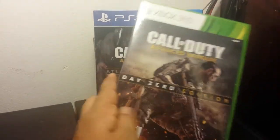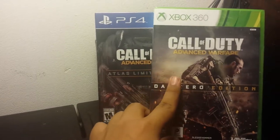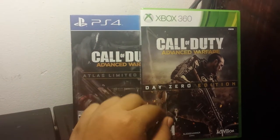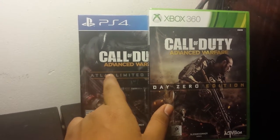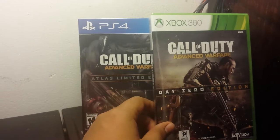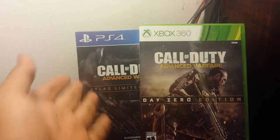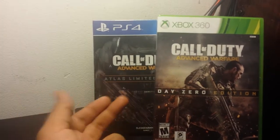I also picked up a copy for my friend — it's the standard Day Zero edition on the 360, so I will be playing today and seeing the differences between next gen and old gen. Mine is the PS4 Atlas Limited Edition. The standard Day Zero edition retails for $59.99, the Atlas Edition for $79.99, and the Atlas Pro retails for $119.99. The main difference is that the Atlas gets extra DLC, a steelbook, and extra content, while the Pro adds a season pass and comes in a white box instead of black — I actually like the black one a bit more.